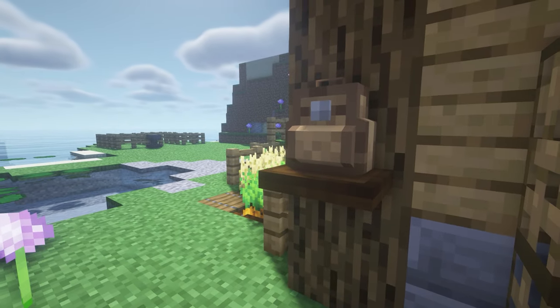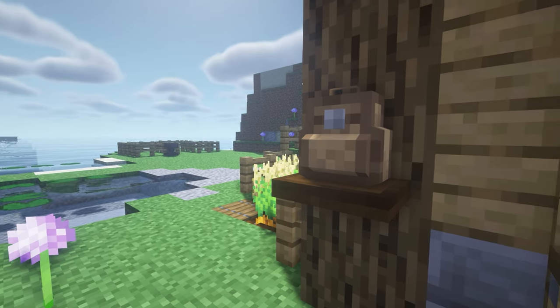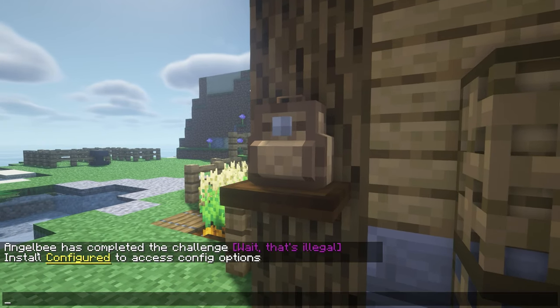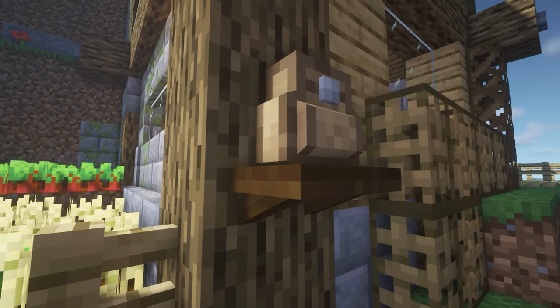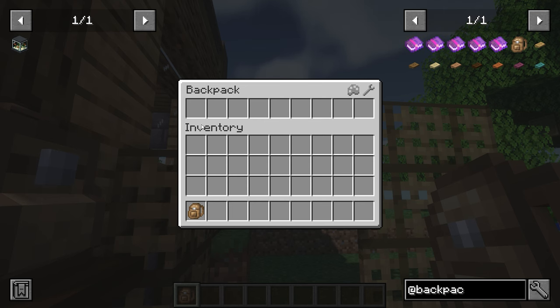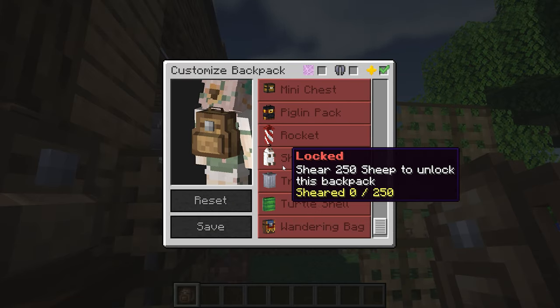So up next, we've got the mod Backpacked. This is by Mr. Crayfish and this is a backpack mod. It adds a backpack you can place on your back. It has config options — you need to install a second mod in order to access the config options. But it also adds these backpack shelves where you can display your backpack. If we click B, because I have a backpack, you can access the backpack inventory and click customise to completely customise this backpack with different types.